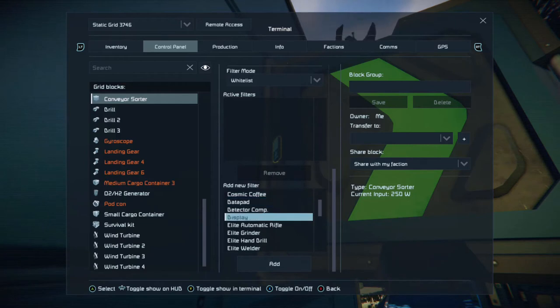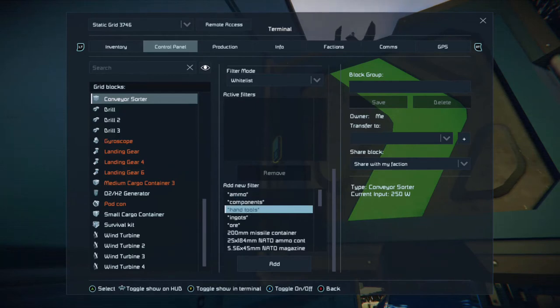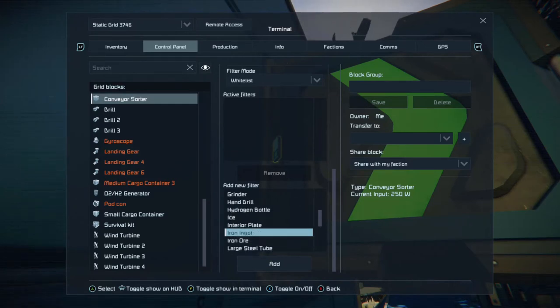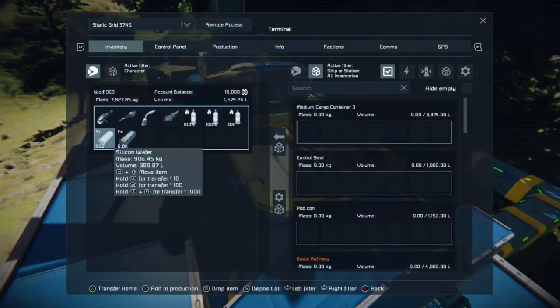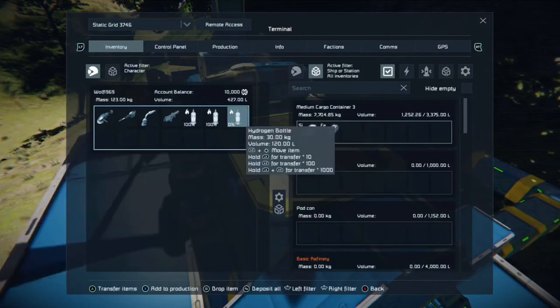Press up and down on the d-pad to scroll the menu. You can see categories: ammo, components, hand tools, ingots, ore. But we don't just want ore — we want a specific kind. We want iron ingots. With that highlighted, push down on the left stick, press A, and now iron ingots are whitelisted by the conveyor sorter.